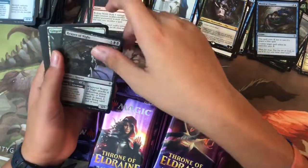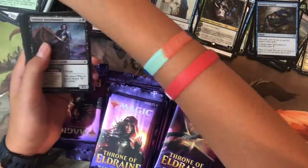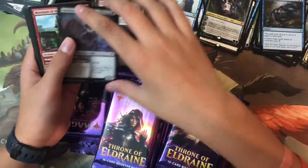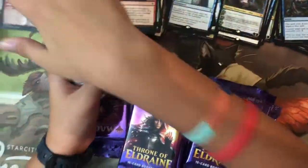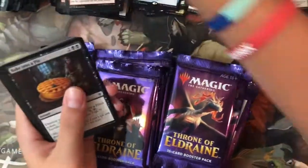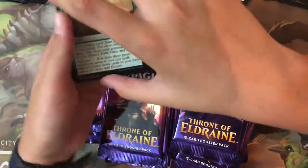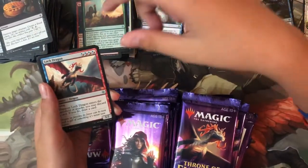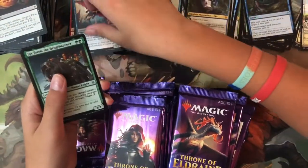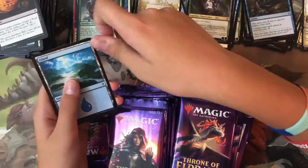Pack twenty-six: Merfolk Secret Keeper, Reaper of Night, Gingerbread Cabin, Smitten Swordmaster, Merchant of the Veil, Ardenvale Pattern, Gambrick Squire, Steel-Gaze Griffin, Bake Into a Pie — there's another foil! Uncommons: Once and Future, Lodge Dragon, Serferin the Henchhammer, and the rare is Castle Ardenvale. Foil is Misford River Turtle — basic land foil again.